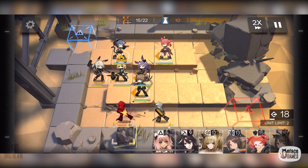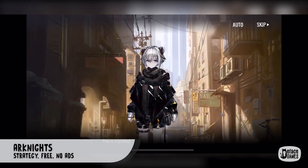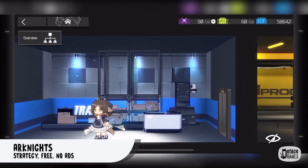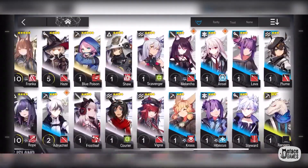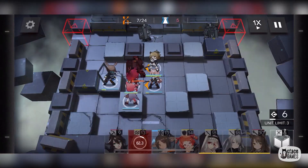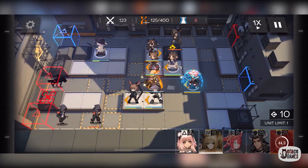Next on our list, Arknights. It's a tower-defense gacha game that contains an anime theme. Its graphics are indeed stunning, though the gameplay offers exactly what you would expect. It has a really captivating anime style, clean UI, teaches you the ropes well, and offers a nice challenge. Each character is definitely unique in almost every trait they have, so this game is going to require a lot more strategy than your average tower-defense game.